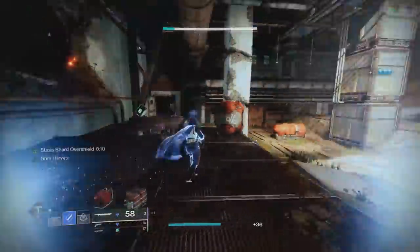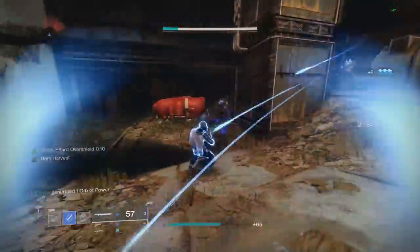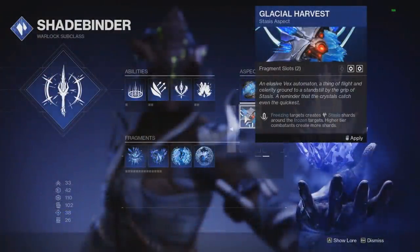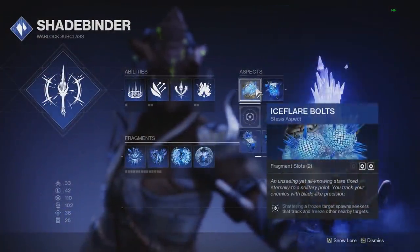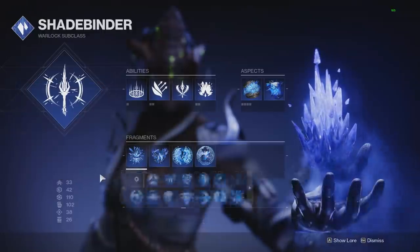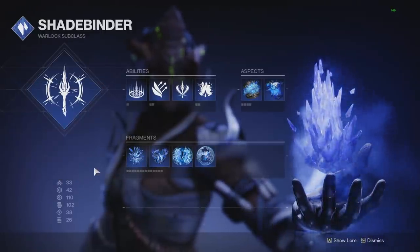For all the different aspects and fragments that require you to slow a target or defeat a slowed target, this will work as expected. And even on the red bars, when you don't even see them get slowed, it does count — as you can see, it's proccing Grim Harvest and giving me part of my class ability back. But for all the aspects and fragments that have you freeze a target or kill a frozen target, pretty much just forget about it. It will almost never work, only on long boss fights.